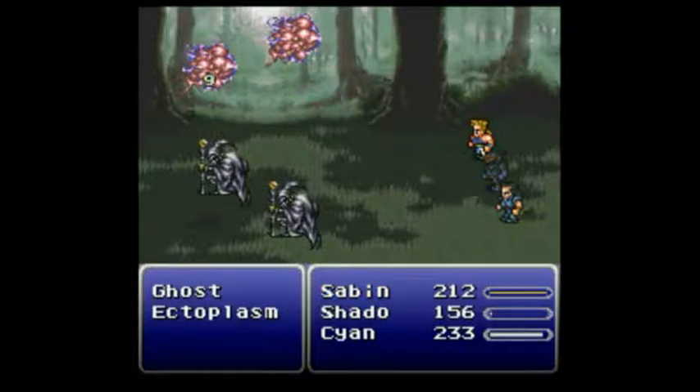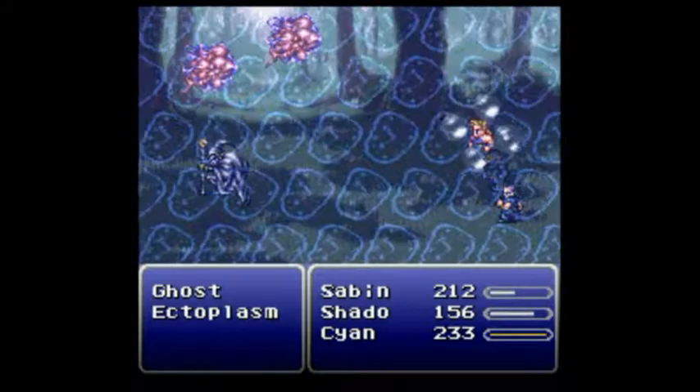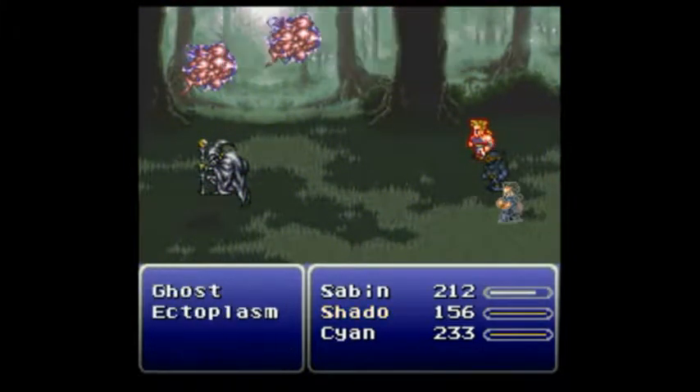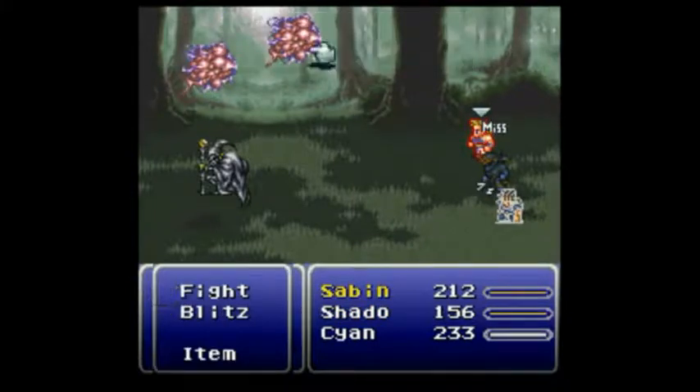So going through the Phantom Forest, those ghosts tend to counter Blitz and Bushido with Blaze, and with a healing string halfway through, the enemy is doing almost nothing generally besides that. I feel it's probably worth my time to not use shurikens either.